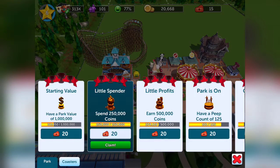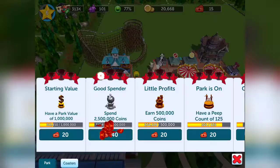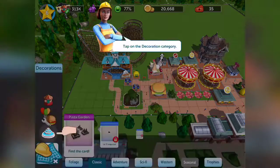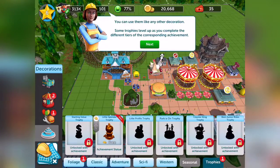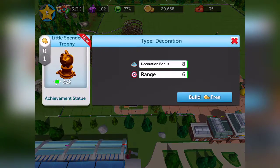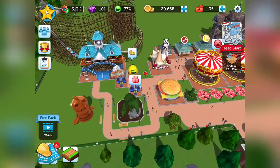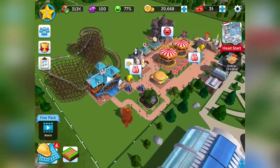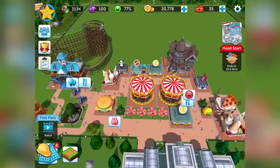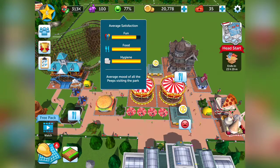Oh, we got some achievements. I don't know what this is — 'Little Spender' trophy achievement statue. This tutorial is pretty long, I swear it's been going on for a long time. It's free though. Oh yeah, there we go — look at that, it's a piggy bank! What is the person complaining about? I built two of them. Can people be that mad? The fun is not full? I've got a roller coaster, two merry-go-rounds, and a haunted house.